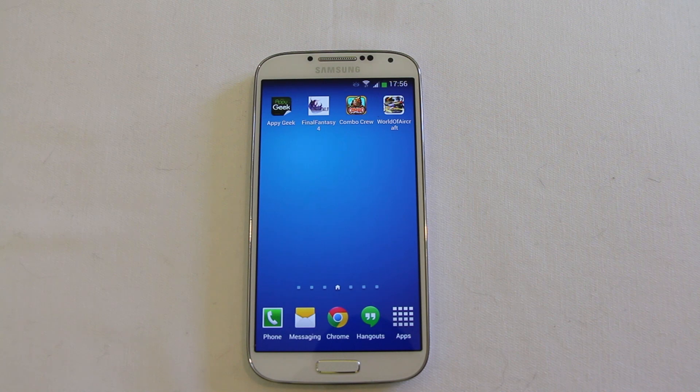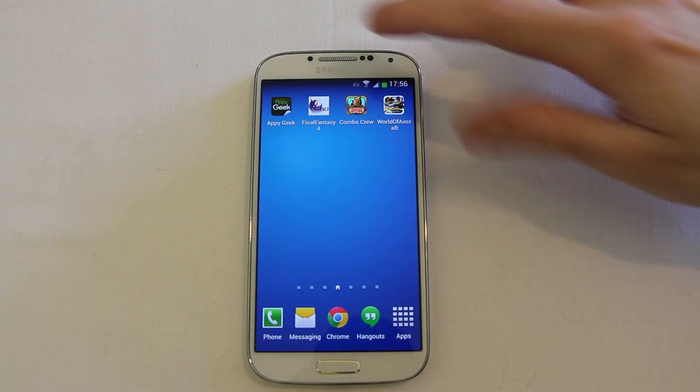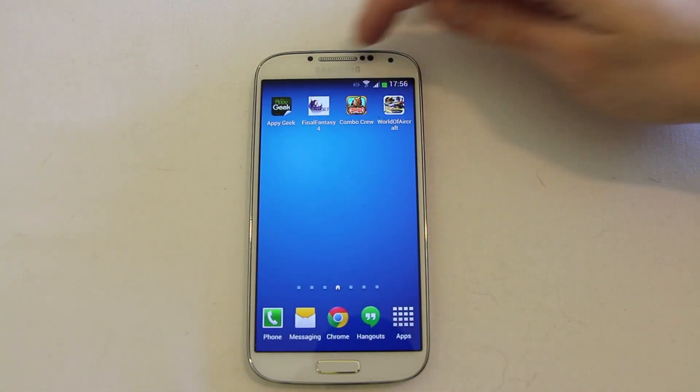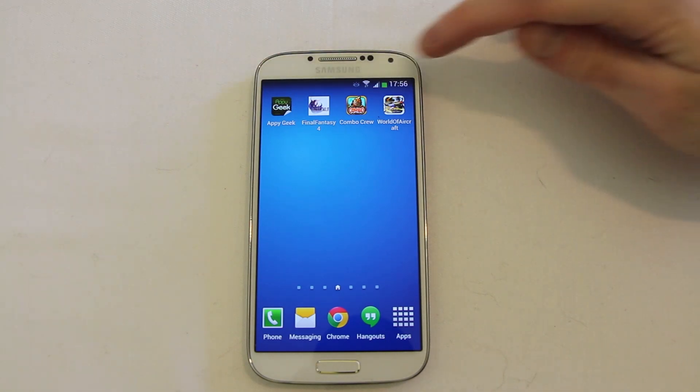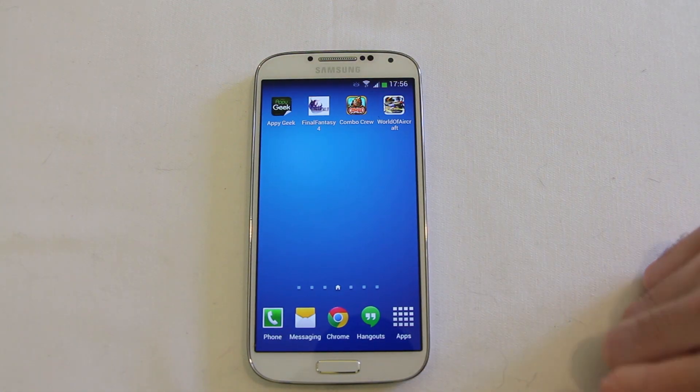Samsung have dropped an update for the Galaxy S4 and this one's a bit of a doozy. They've added some features and cleaned up the interface a little bit. As you can see up at the top here in the notification shade, there's now a kind of translucent area. There's transparency and it looks kind of fetching — it gives a bit of a depth of field effect.